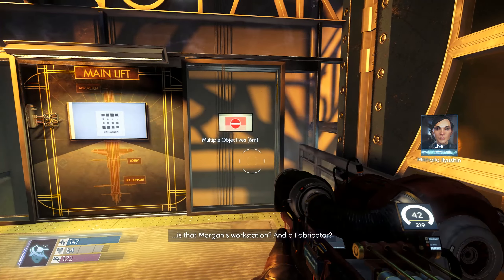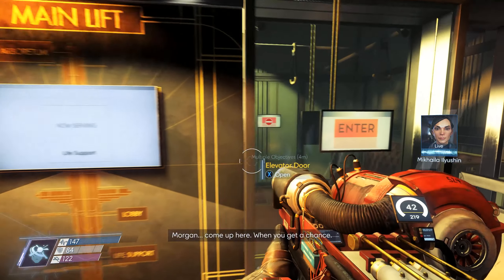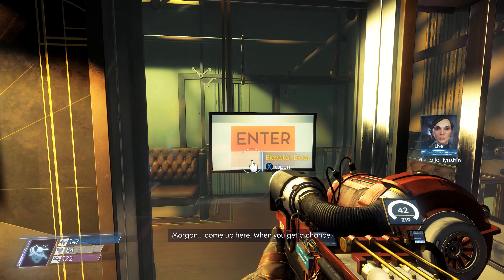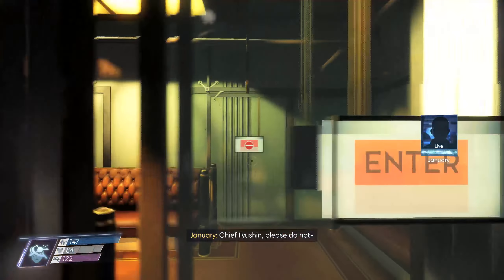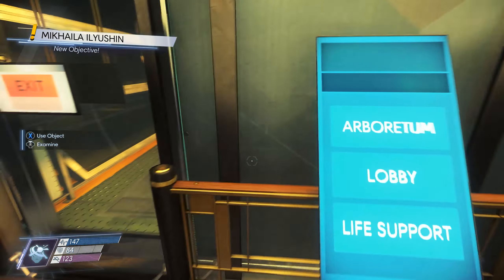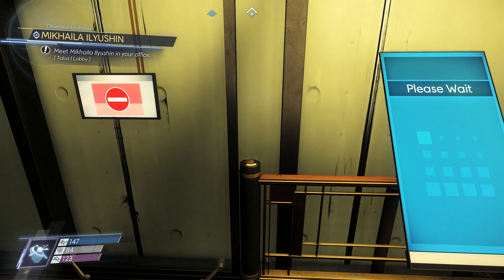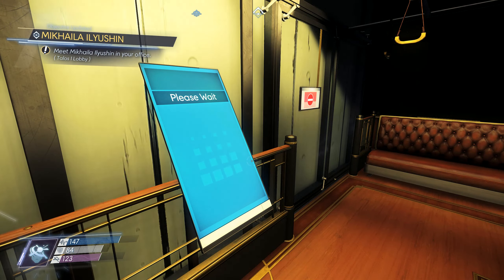Alright, January. Is that Morgan's workstation? And the fabricator? Morgan, come up here when you get a chance. Chief Ilyushin, please do not — Nice to go into my office.